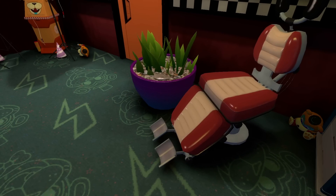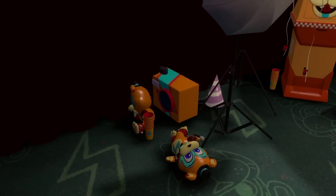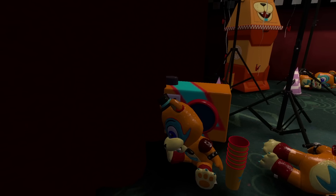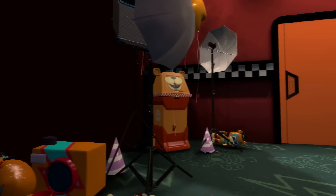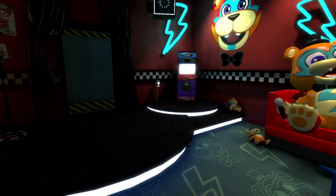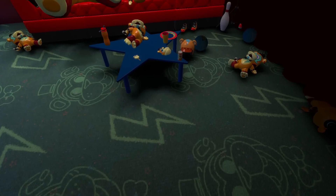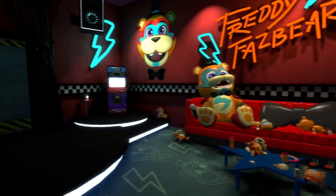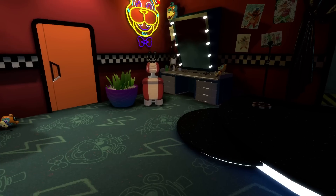There's even a little Glamrock Freddy statue and a thing of oil — like Freddy was drinking oil back here. Wait, is that a Faz Cam? There's a Faz Cam in Freddy's room this entire time, and we had to go to Monty Golf for no reason? This is Glamrock Freddy's green room where you can chill out with him on his couch. There's even a Freddy popsicle just laying on the table.